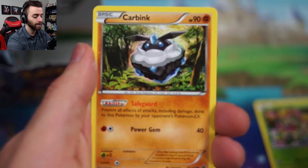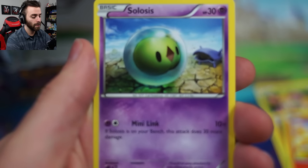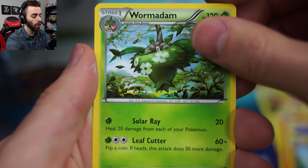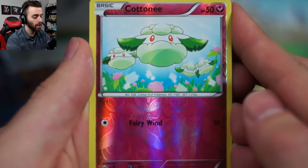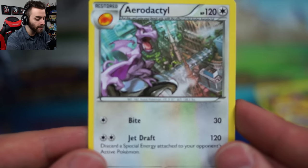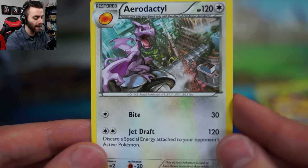We have Deerling, Carbink, Fennekin. I want to come closer. Riolu, Wormadam, Scorched Earth. Ooh, Cotton-ee reverse foil - look at you, being all cute with your Cotton-ee. You don't even got legs. And we ran the pack. Whoa, it's an Aerodactyl just chilling above the city like no one's business. Oh my goodness - it's a Jet Draft. I love it. I got a draft right now just looking at this card.